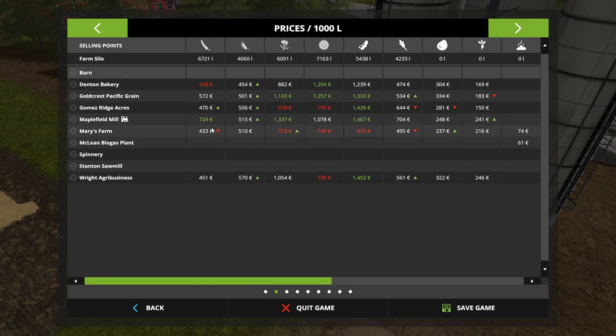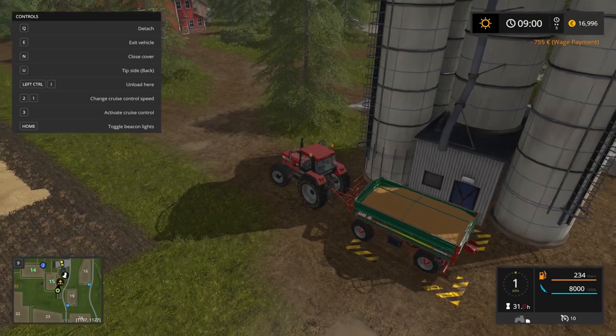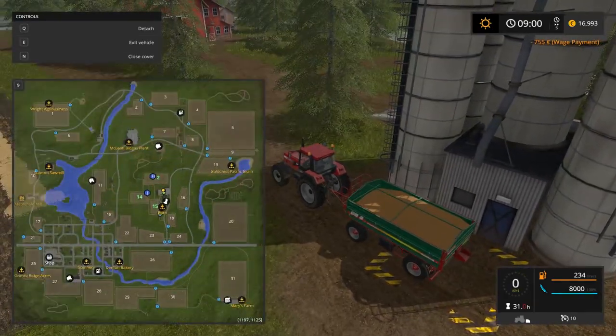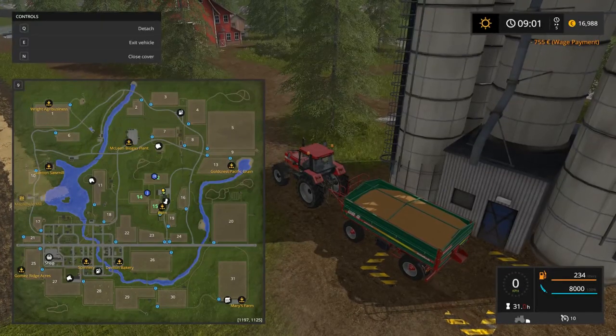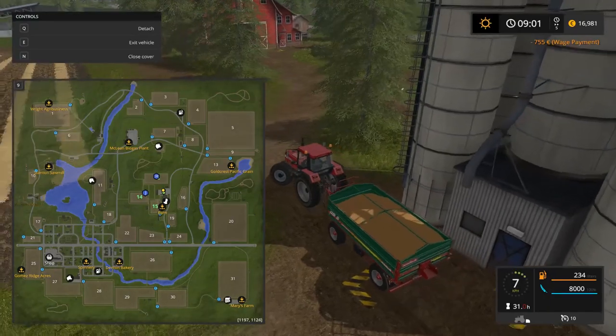Let's look at our prices. So we probably want to go to the Maplefield Mill and get that taken care of. We are going to head over to the Maplefield Mill, which the easiest way to do that, I guess, would be to head over to the train station.